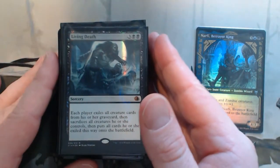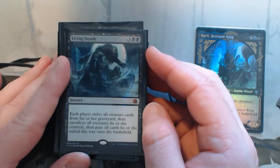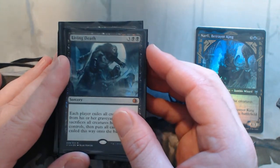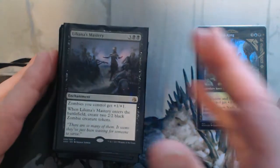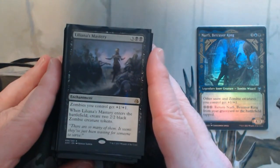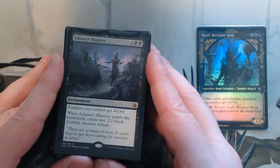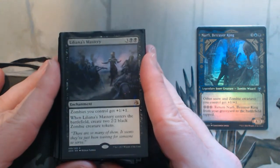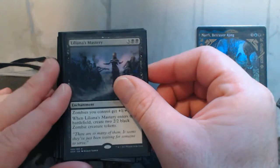Living Death — you're going to have plenty of things in your graveyard, so you kill off everything and then bring those things from the graveyard onto the battlefield. You've got lots of zombie synergy going on, so really great. Liliana's Mastery is essentially a lord, but it comes with two black zombies. Enchantments are a bit harder to kill, so essentially you're going to have two 3/3 black zombies and all the other zombies get plus one, plus one.